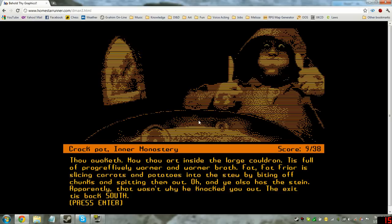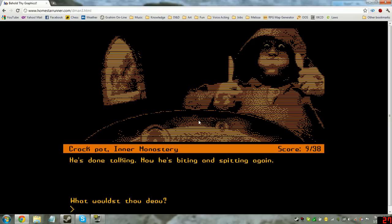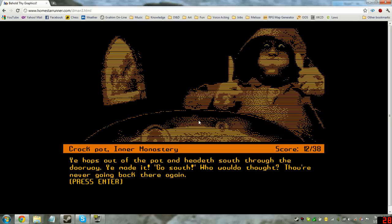Thou awaketh. Now thou art inside the large cauldron, full of progressively warmer broth. Fat Fat Friar is slicing carrots and potatoes into the stew by biting off chunks and spitting them out. He also has the stein. Apparently that wasn't why he knocked you out. 'Please understand, there's nothing personal,' says Lord Roundbound. He hops out of the pot and heads south through the doorway. He made it! Now we're never going back there again.